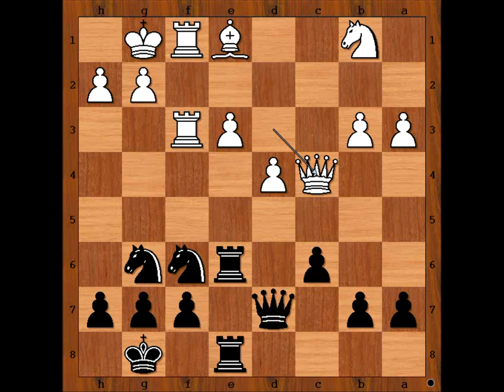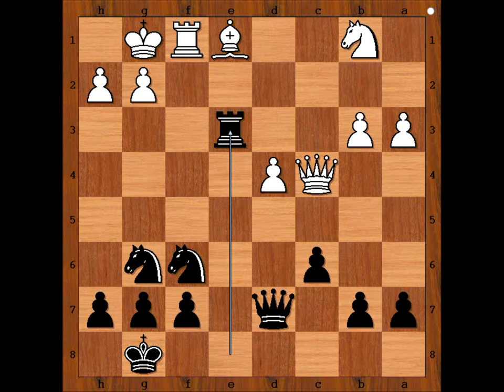And now rook takes on e3. Rook takes rook, rook takes rook, and black is a healthy pawn up. Bishop to f2, attacking the rook.